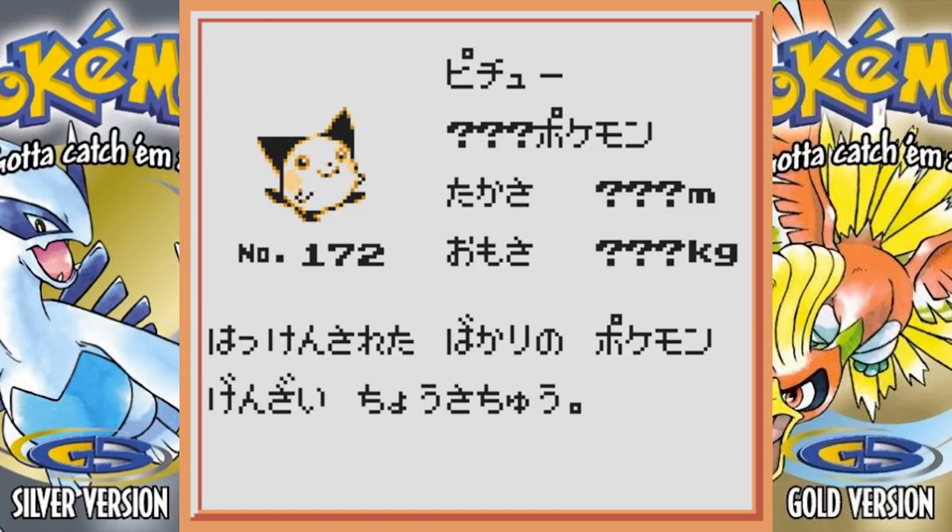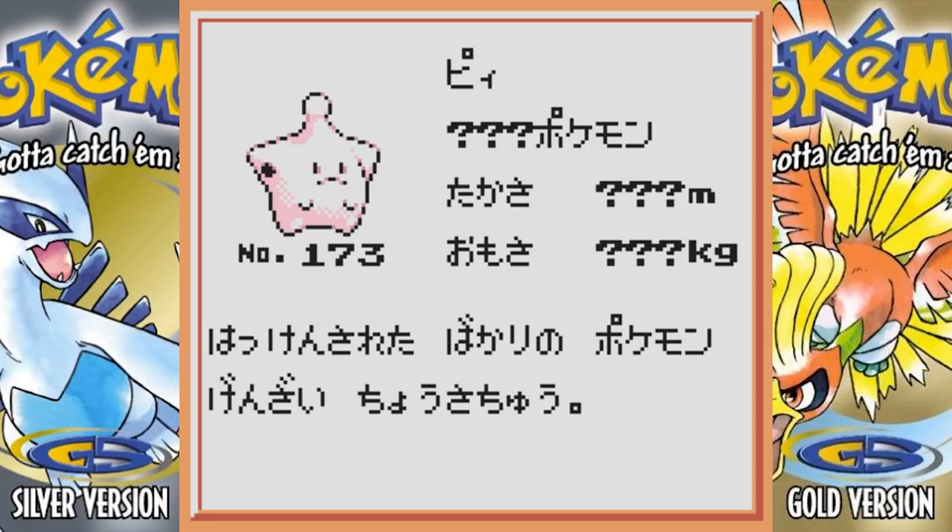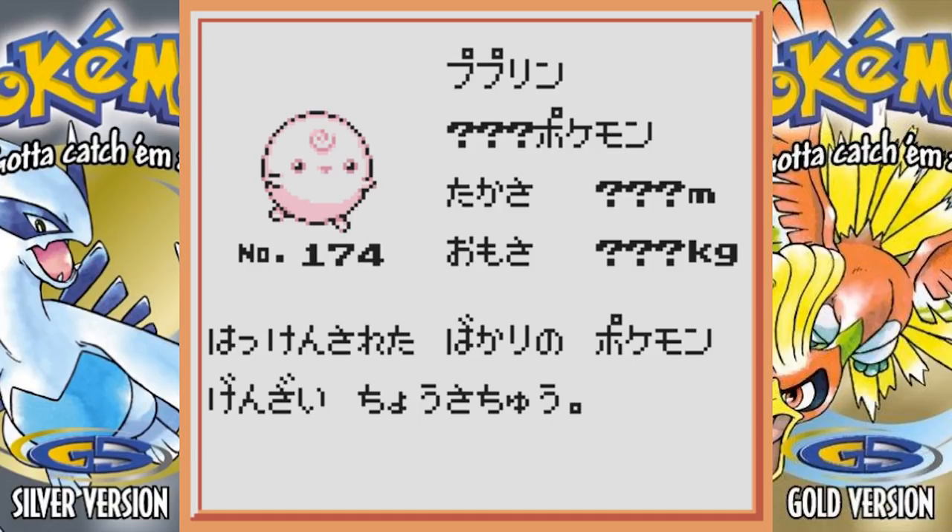This is the beta version of Pichu — it's like a little ball of electricity. It's pretty adorable. Next we have what I think is Happiny — that's definitely an interesting looking Pokemon to say the least. It looks like it has a little pimple on its head. Next we have Igglybuff, Jigglypuff's pre-evolution — its shape changed a little bit but it didn't really change a hell of a lot.